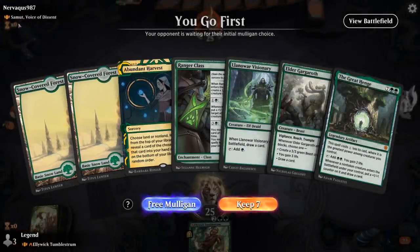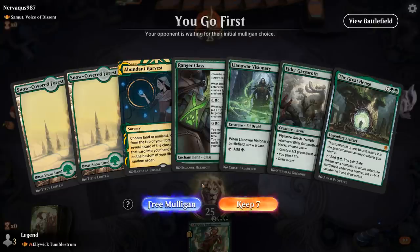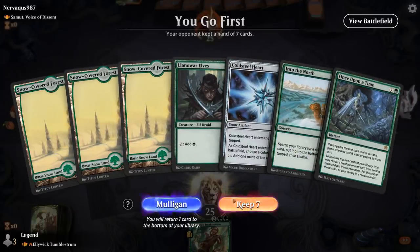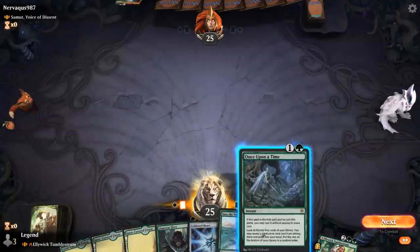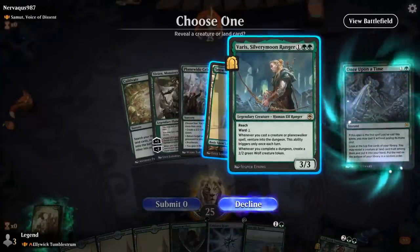We're on the play facing Samut, Voice of Descent. No two-mana accelerants in hand — probably means a mulligan. Once again greeted by Llanowar Elves and a Cold Steelheart, plenty of ramp. Can even Once Upon a Time before casting the elf and look for one of our various venture creatures. Varys is perfect.